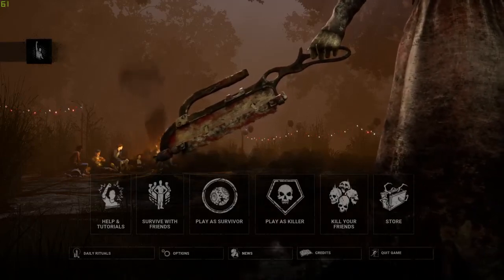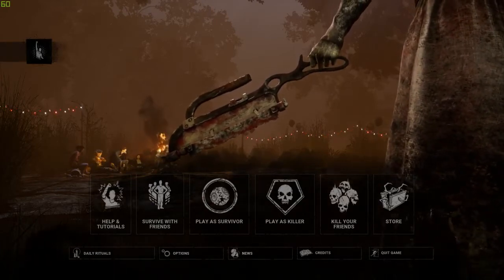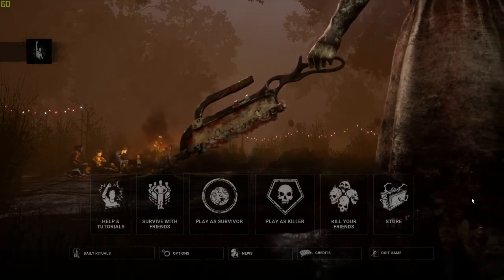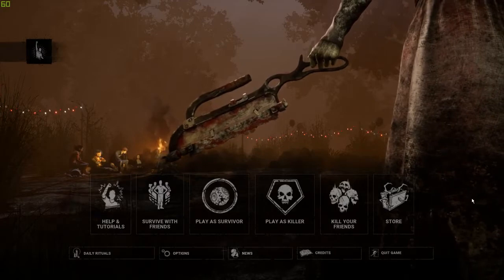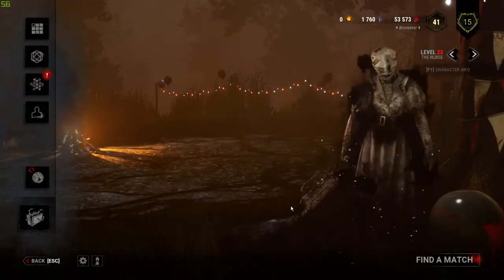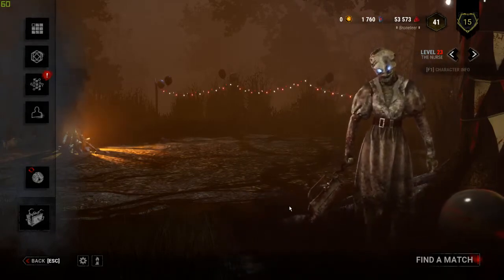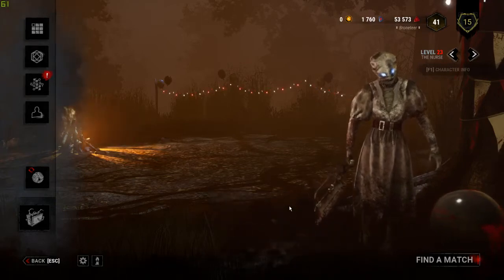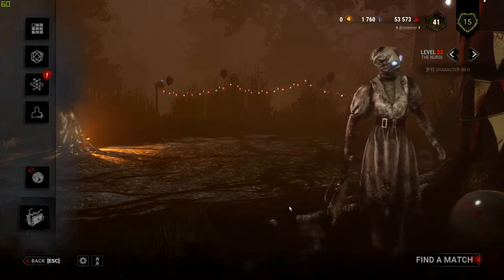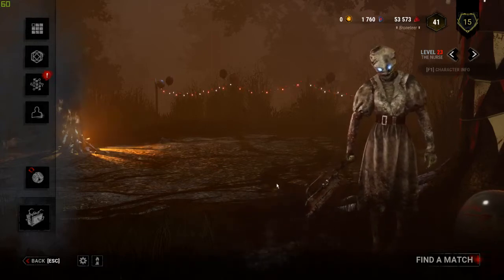Yo, how's it going everybody? My name is Mernot here, and welcome back to Dead by Daylight. Today we're doing a bit of a rehash, a revamp, a redo of the Iridescent Shards guide, which has been receiving a lot of attention, surprisingly enough. We're gonna do it, and I'm gonna go back over everything. I've got two goals in mind. First, the initial guide video had some incorrect information — I want to make sure all the information in this one is correct. And second, I want to try and keep the video under 20 minutes, because the last one was kind of lengthy. So let's just get into it.